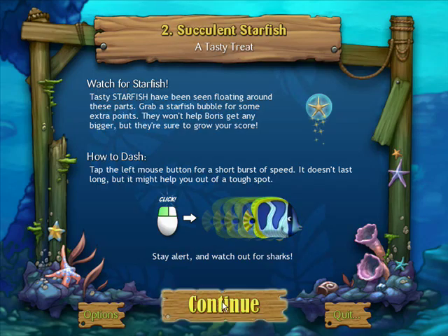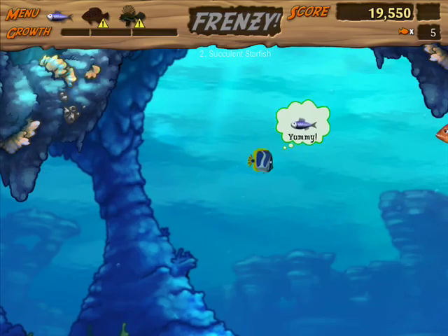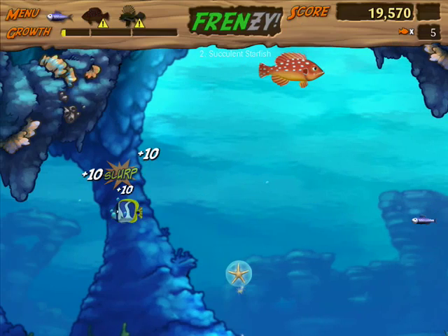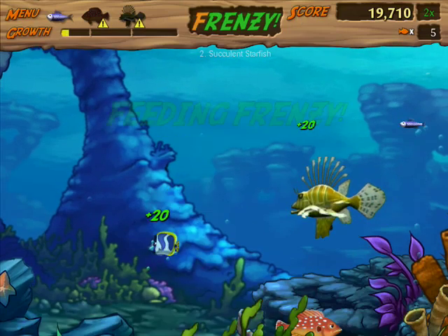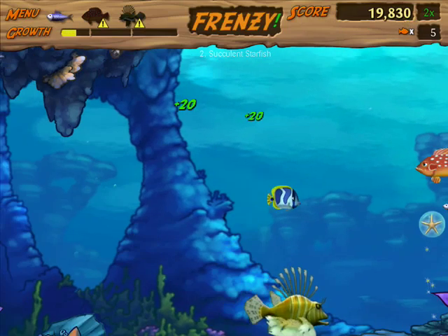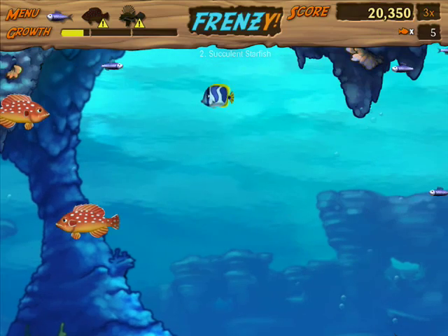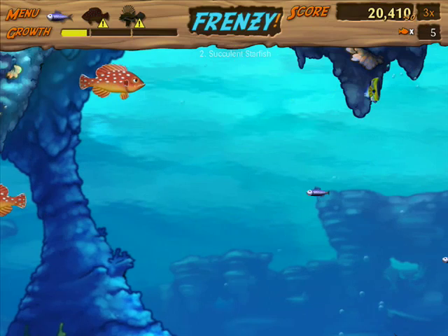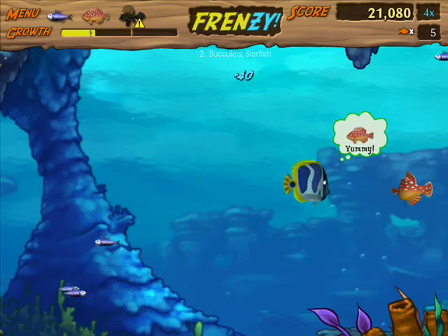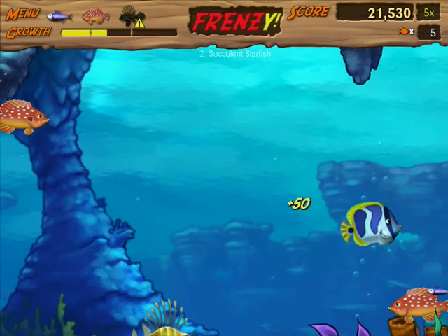If you left click you can do a dash to get away from bigger fish. Always collect the stars. In later levels there are little clams at the bottom - if you're lucky they'll open up and you can get a pearl which gives you more points. You never want to stay right at the edge of the screen because if something pops out it'll automatically eat you right away, especially when sharks start coming.